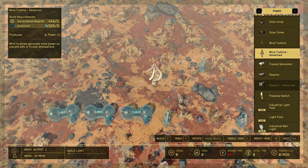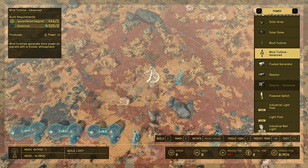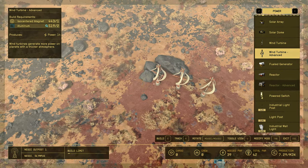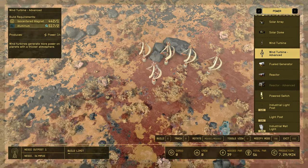Now let's build power — a solar array or solar dome. Let's build some. I'll build it here. That's enough power.